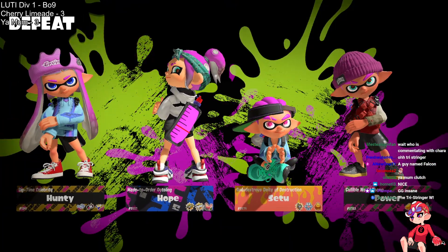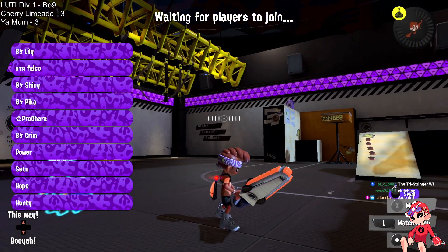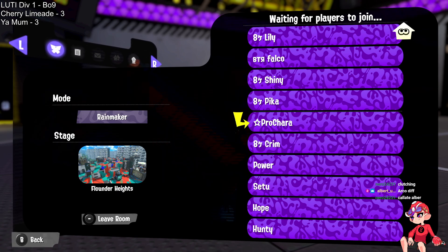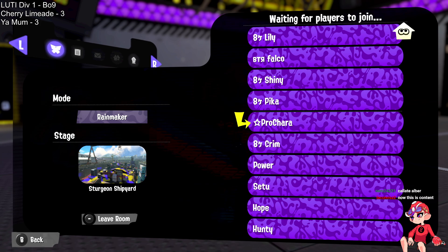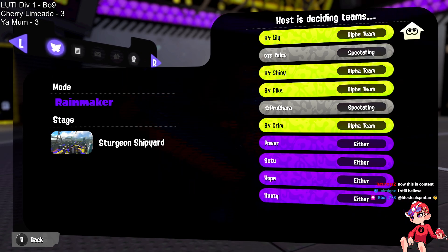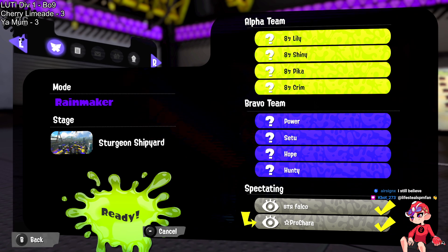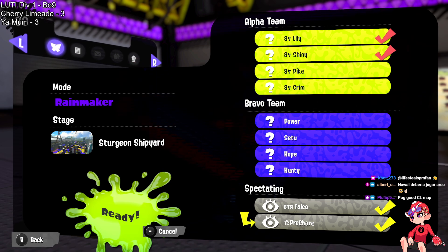Your Mom once again ties up the series. Limeade just panicked a bit on the defense — both their mid-range weapons were dropped. The Tri-Slosher left no room for the short range weapons and they ended up getting way too clumped together, and a single Crab Tank shut down that second defense. We are now three-three, both teams needing two matches left. Both teams, once they get going, seem to really handle the other team well — it's a battle of which team can set up their strategy most effectively. Rainmaker Sturgeon Shipyard — one of the best e-liter and charger map-modes in the game.